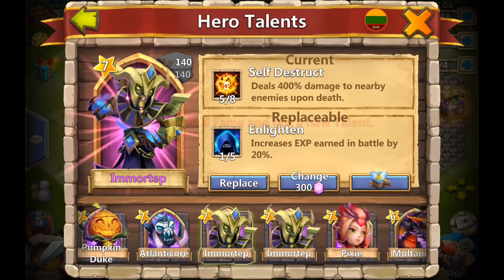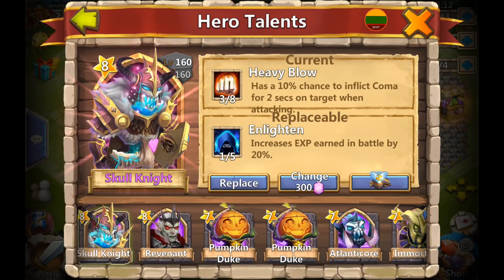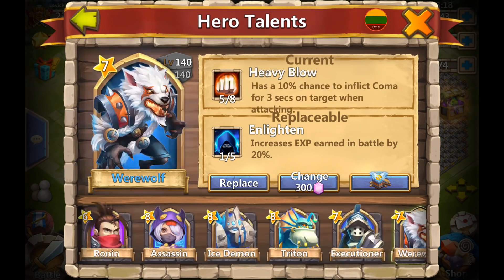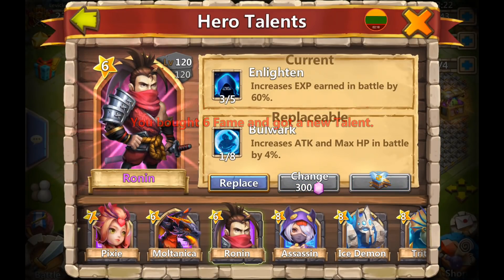The rest of the heroes I think will be pretty decent already — some level twos, mostly level three, four, five. Any force will be able to override. All right, let's go — 20,000 gems, come on give us something good.